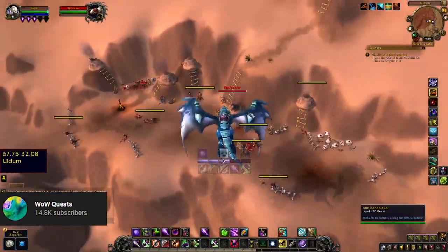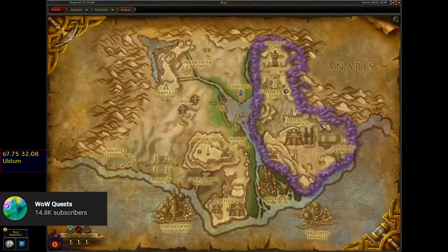Rotfester is soloable and does only spawn during the Amathet Advance, which is the assault on the right hand side of the map. So if the map shows that assault, the NPC will be there in some capacity at some time.